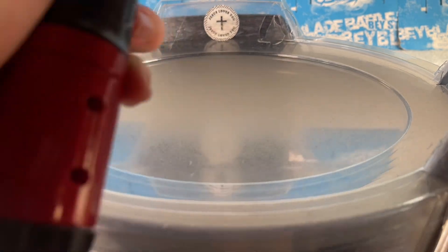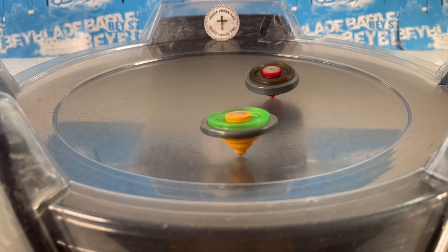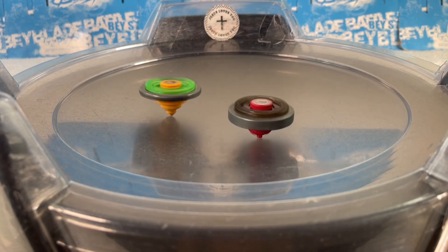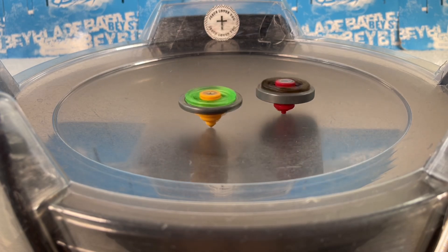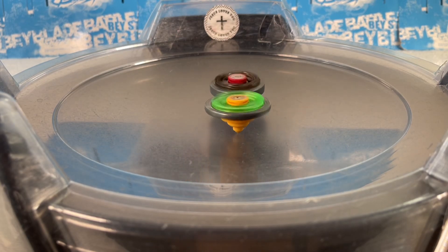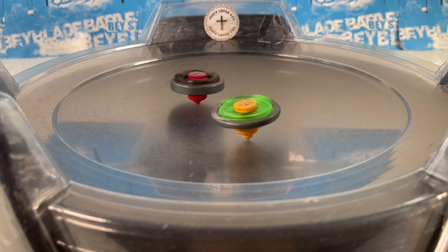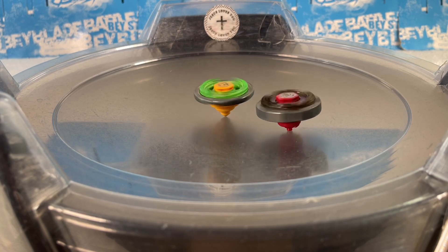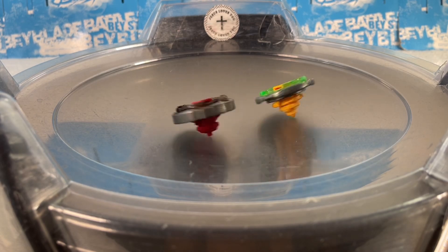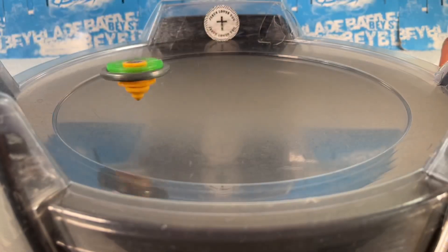Tiebreaker time — whoever takes this next round takes the lead. Fun fact: Flame Libra is a stamina-type Beyblade and Dark Wolf is a balanced-type Beyblade. I never knew Dark Wolf was a balanced type — it kind of makes sense though, it's both defensive and aggressive. It's kind of like a Dark Bull and Evil Gemios mixed. The design on Dark Wolf is so awesome. Libra takes the lead — score is 5-4.